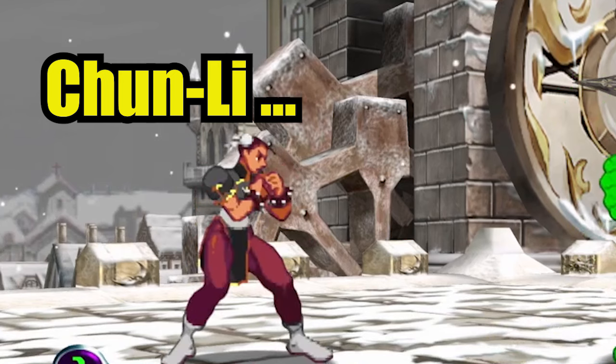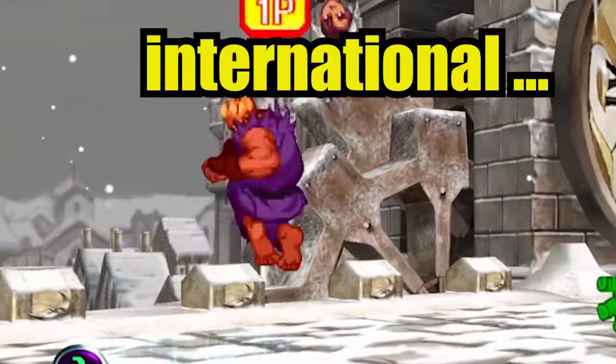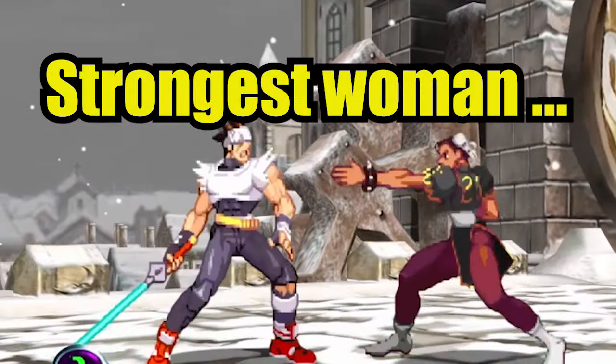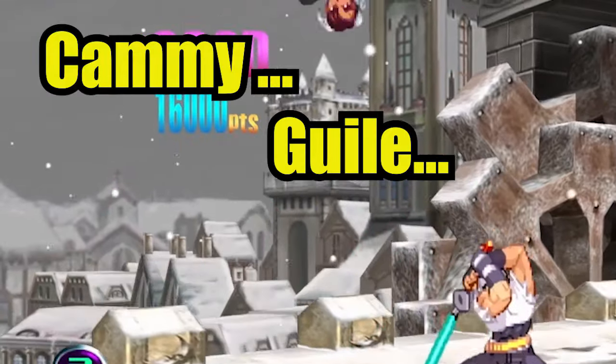Chung Lee, a member of Interpol, has vowed to fight crime at an international level. When it came to fighting crime, the self-proclaimed strongest woman in the world has even teamed up with the likes of Kami, Gao, and Ryu.